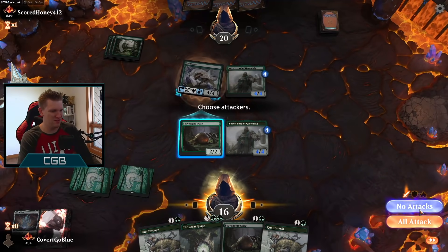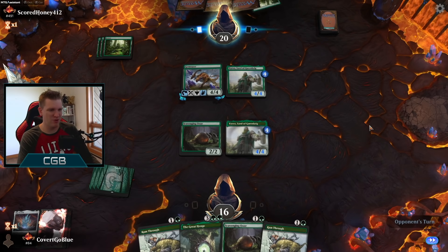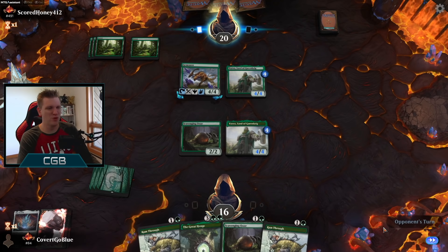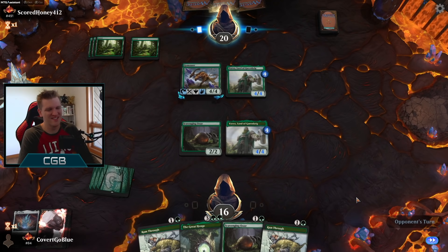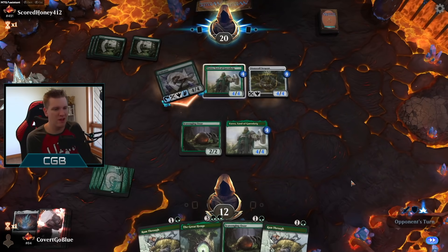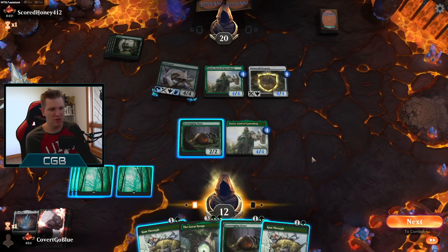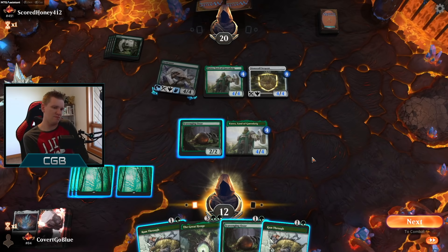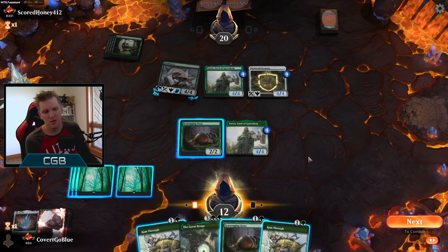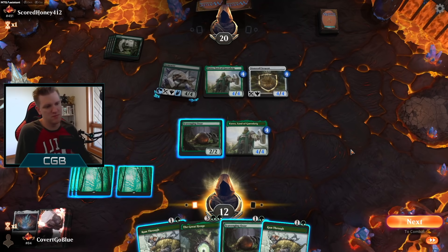Let's hope they don't draw Ram Throughs and we do. That didn't grow Yorvo. We need the land badly — we get it. We can play an Ooze, grow it, play a Ram Through, kill that. I think that's the right play. Also where's my freaking Gemrazer? Or we can double Ram Through — kill, kill — leave the opponent with one 4/4, but if they have another Gemrazer that's a big ouch. Maybe we just say go and see what they do.